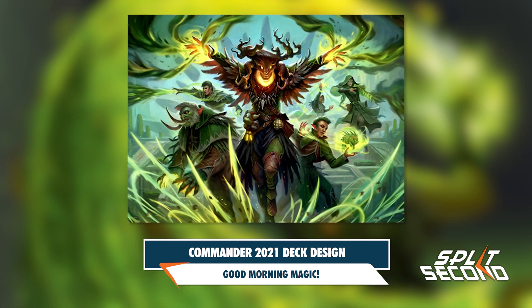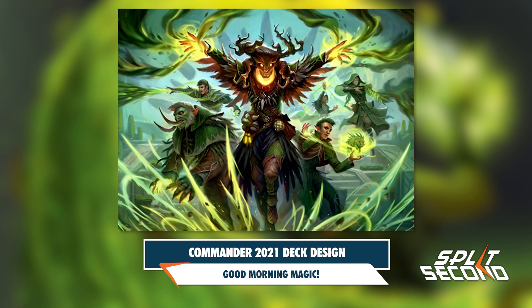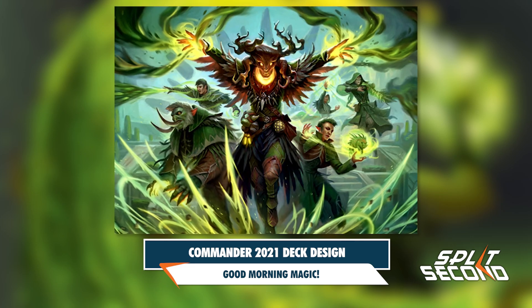Witherbloom's deck started off as only a life-gain deck, but the team felt like it was gaining too much life, so to make sure games would end, they added life-loss abilities to the deck as well.